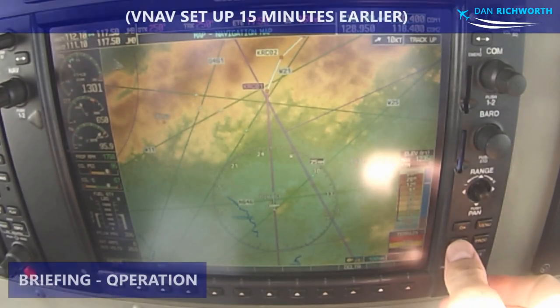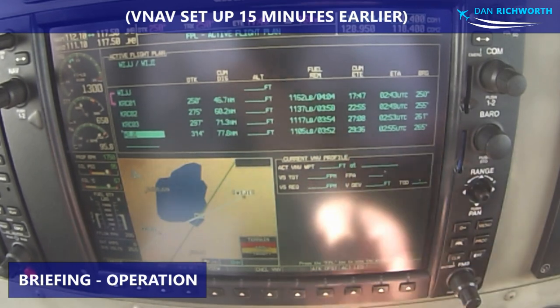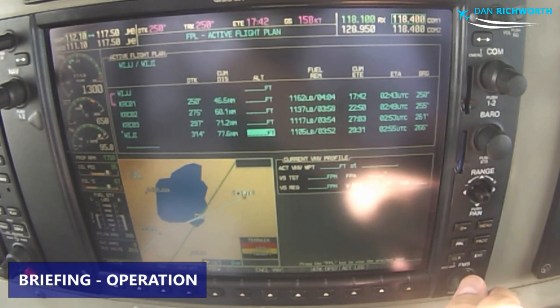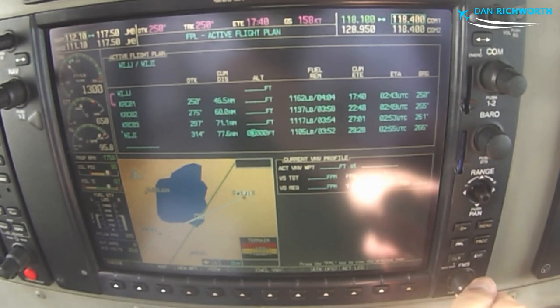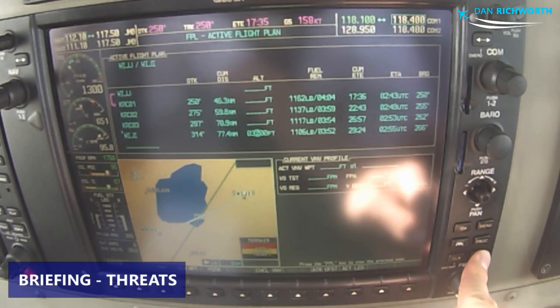Unfortunately, 18 knots on the wind. People are already set up at the B-Nav here. Our heavy tower in Tokyo — weight limit is 900 pounds. We can't get in right there, and they will just RTP back to Jambi. And finally, it goes to threats — possible runway contamination, so just keep your eyes open.